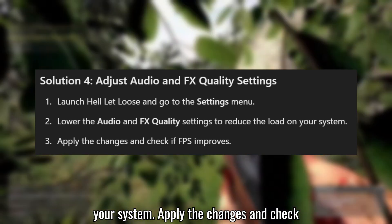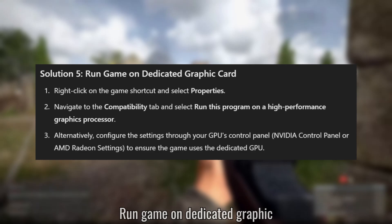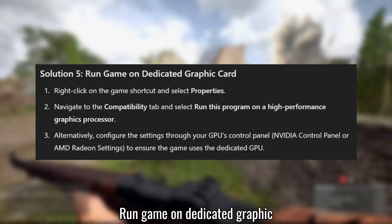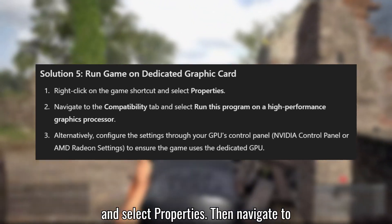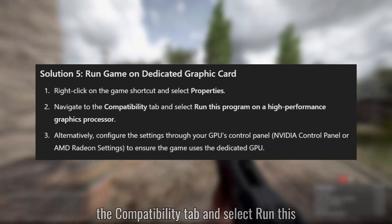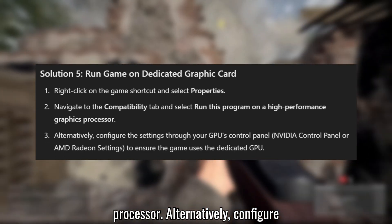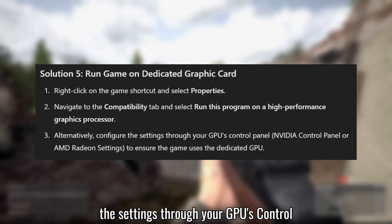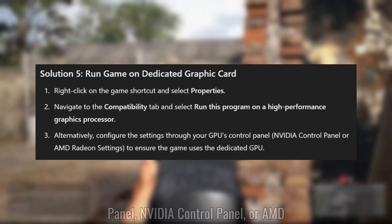Apply the changes and check if FPS improves. Solution 5: Run the game on a dedicated graphics card. Right-click on the game shortcut and select Properties, then navigate to the Compatibility tab and select Run this program on a high-performance graphics processor. Alternatively, configure the settings through your GPU's Control Panel — NVIDIA Control Panel or AMD Radeon Settings.